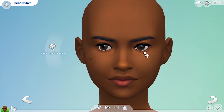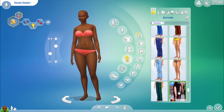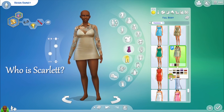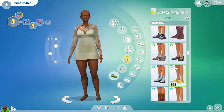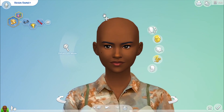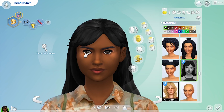It'd be cool if the Sims had that for their iconic characters — especially for... why do I keep wanting to call her Scarlet? What is her name? Bella. Bella Goth. I thought it'd be cool for iconic characters in the Sims to have like a doll collection, but I know they have bobble heads. I'm talking about an actual doll that looks like Bella Goth.